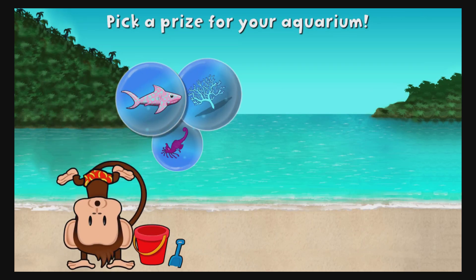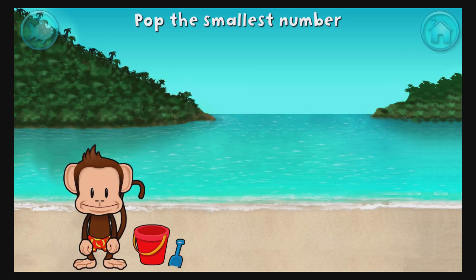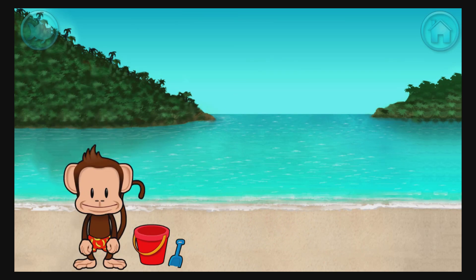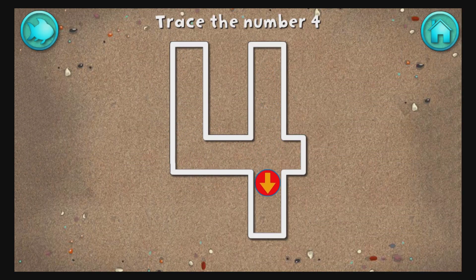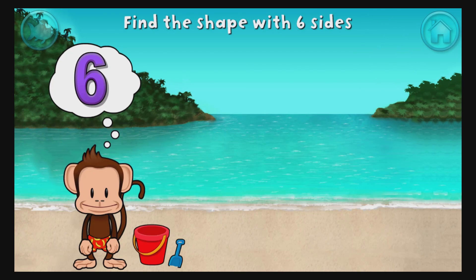You won a prize! Add things to your aquarium by dragging them from the tray! Touch the arrow to get back to the beach! Pop the bubble with the smallest number! 4! 4! 4! 5! 6! 6! 5! 6! 6!